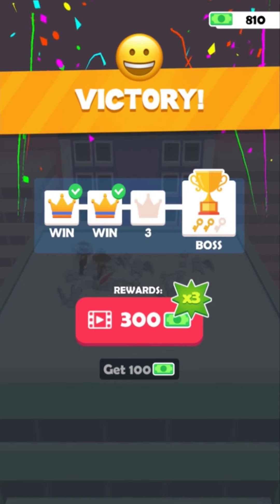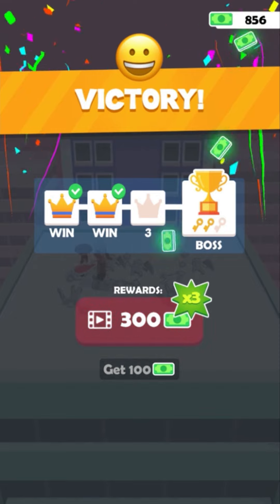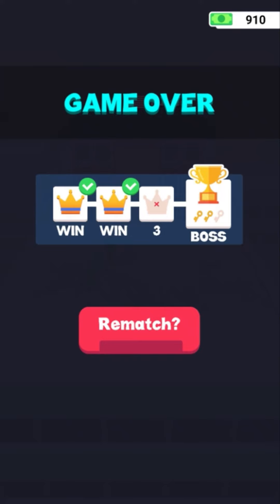The latest life hack for today: when you win the first or second level and lose the next, you start the block of 3 levels again. But the money earned does not disappear and can be used to buy weapons or a shield to strengthen your troop.